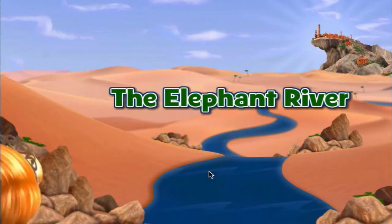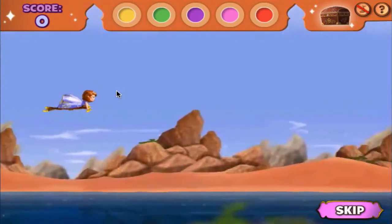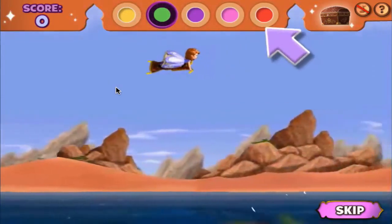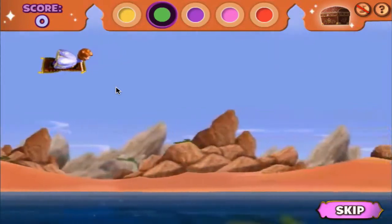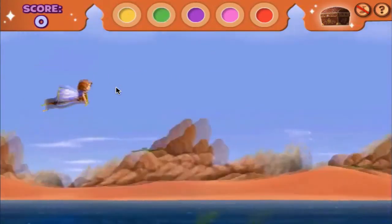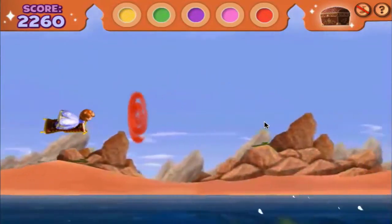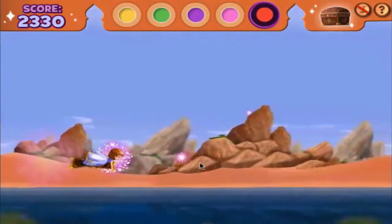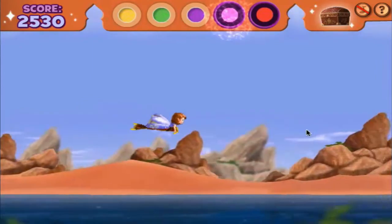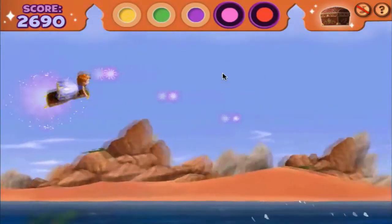Level 3 — The Elephant River. Sophia and the carpet appear to be back on track, but they can't possibly make it to the party on time. Or can they? Look — speed swirls! Head straight for that speed swirl! Yes! Your incredible flying just earned you a sky sparkle bonus you can use later! Look at Sophia go! Guide the flying carpet through every swirl to earn an enchanted seed.